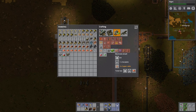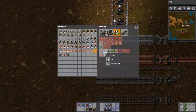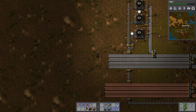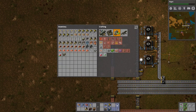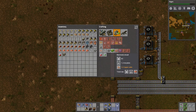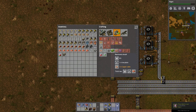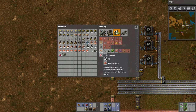Next thing we're going to need is electronic circuits, which require three copper cable. One copper plate only makes two copper cable, so a good ratio is three to two — three of these for two of those. So we're going to make one, two, three, four... I want to make nine. I want to be able to do three electronic circuits, so nine cable machines means eight... why can I not do basic math? I'm going to set up five assembly machines for this portion.